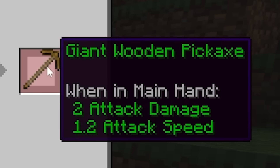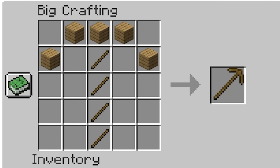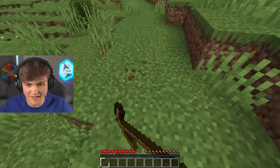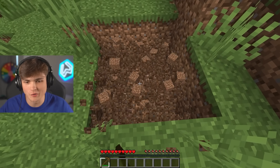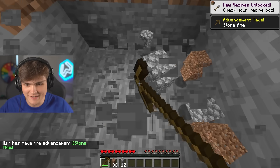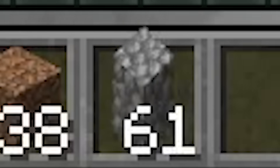We've got to craft a giant wooden pickaxe. We can craft all the regular stuff as well. So four sticks and three planks — what is this? Oh baby. Now we're talking. Give me some easy stone, please. This is brilliant, and just like that I have got almost a stack of stone. Perfect.